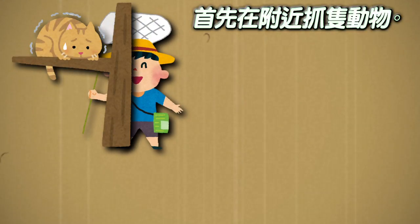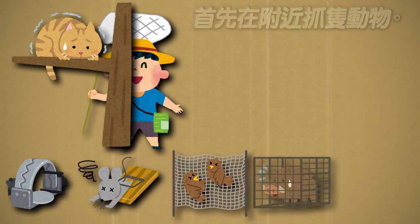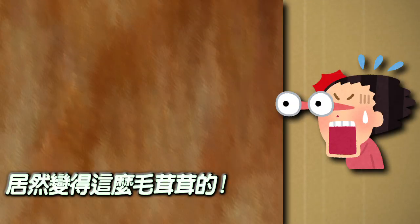First, capture a nearby animal — there are many ways to catch them. If you have a pet, use them. Take a picture of their fur up close. The picture comes out like this, and becomes this fluffy.